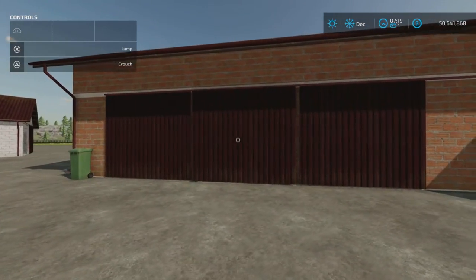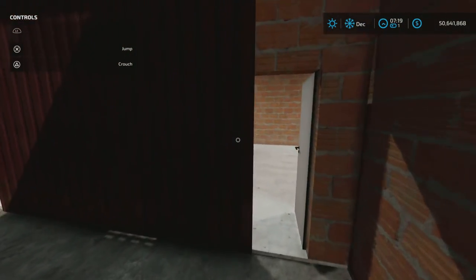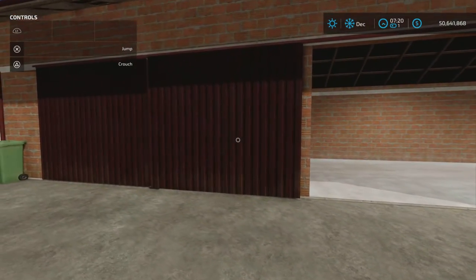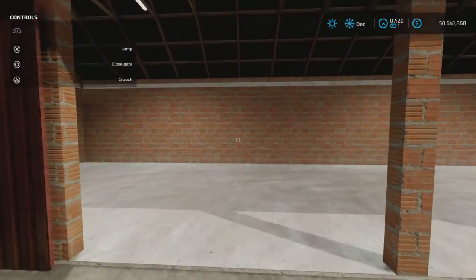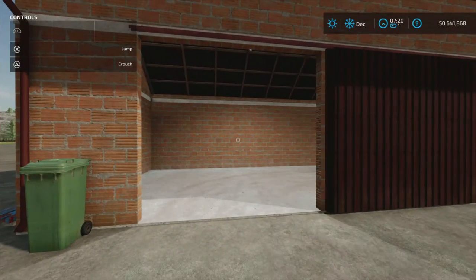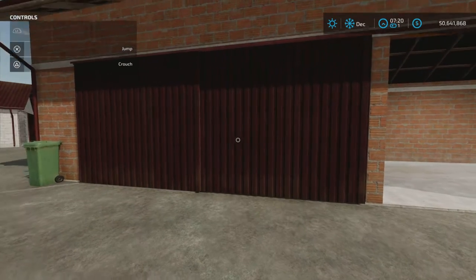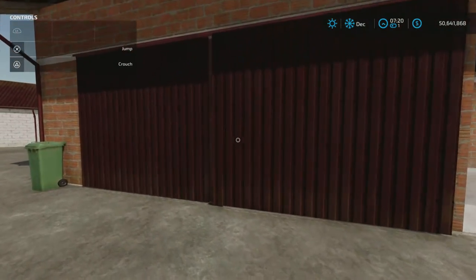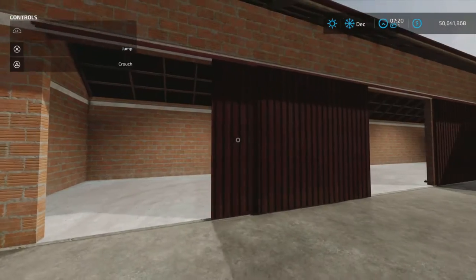These doors all slide, but it gets a little tricky. If you open the middle door, it slides over and blocks access to the next door. So you have to go around, and if that door is open you can't access another one either. Basically you can only use two doors at any one time — it's a bit of a quirk of the sliding door system.